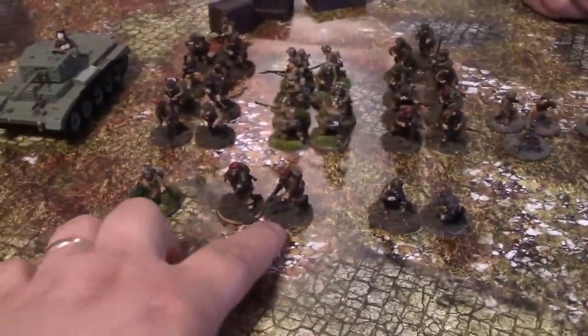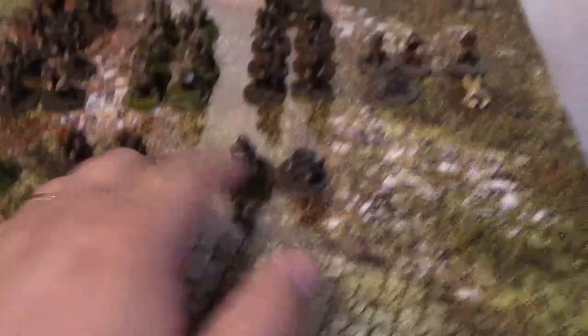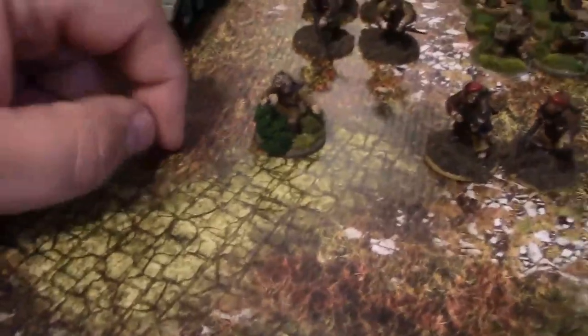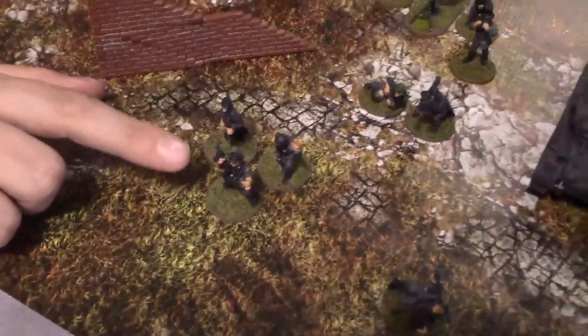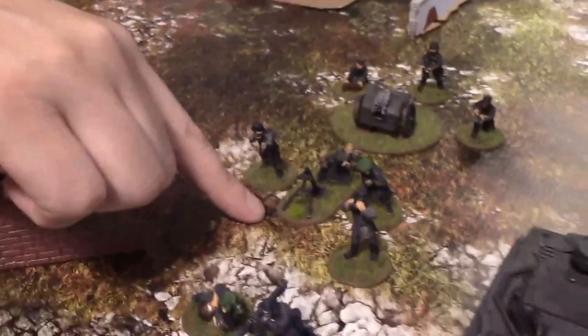Here we have a first lieutenant, a regular, with both submachine guns. Here is a forward artillery observer with a buddy mortar team with a spotter. These are two nine-man sections — a submachine gun NCO with a light machine gun. Here's an eight-man section with an NCO with a submachine gun and a Bren. This is an air observer for all air support, and then this is a Cromwell, all regular. Over here we have the Germans, all regular — a second lieutenant with a machine gun or submachine gun, bodyguards with submachine gun, a forward observer, a Panzerschreck, a medium mortar with a spotter, light artillery, a Panzer 4D, and two infantry squads.